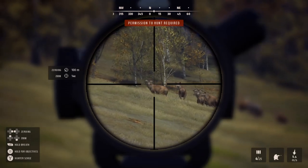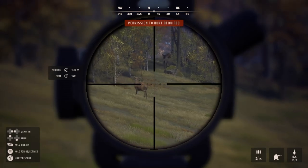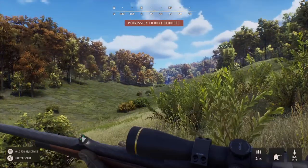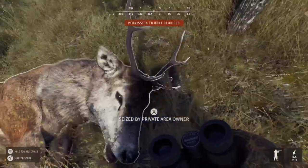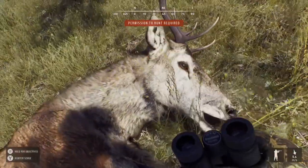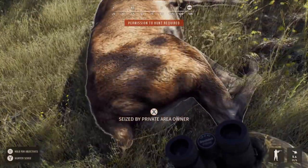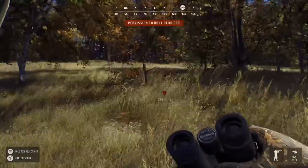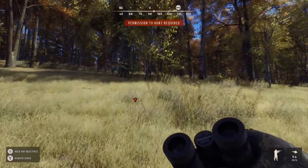To finish off, I wanted to show what happens if you shoot an animal on private land you don't have access to. On Transylvania I had no permission from the landowner and I decided to take a red stag to see what would happen. After finding the stag and walking up to it, you can't harvest it — you get a prompt that says 'seized by private area owner.' So you can't pick up animals shot in areas you don't have permission for. If you see a five-star trophy or a rare, do not shoot it if you don't have permission, because you won't be able to harvest it.